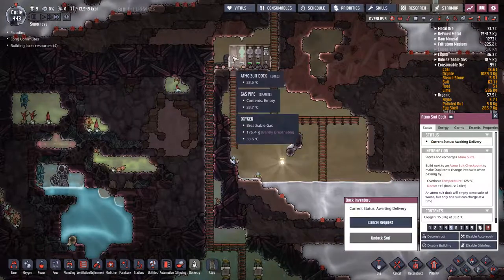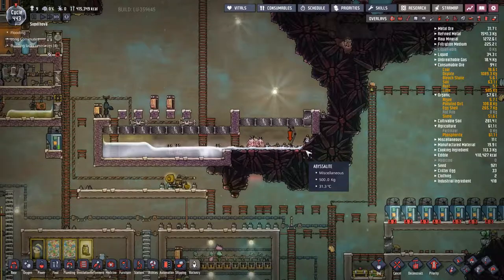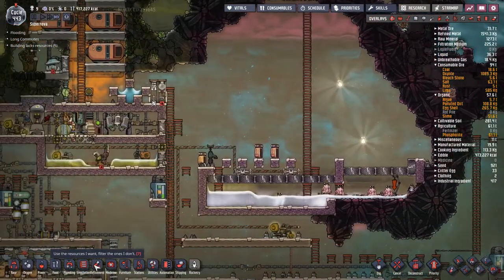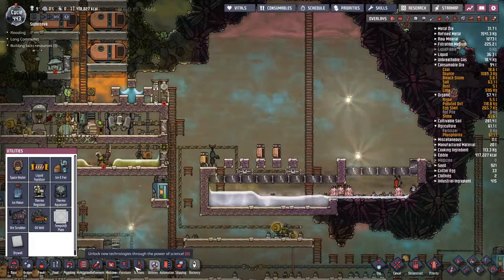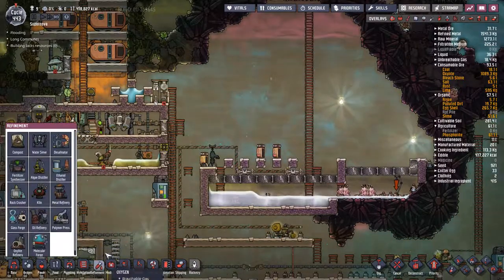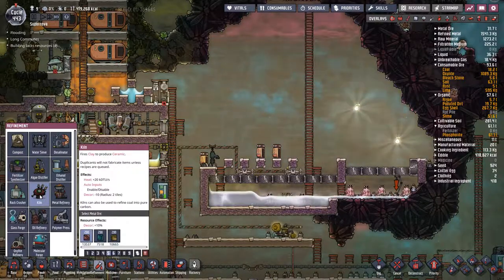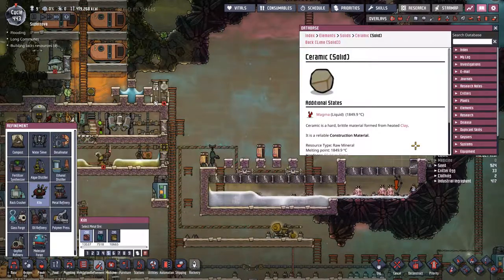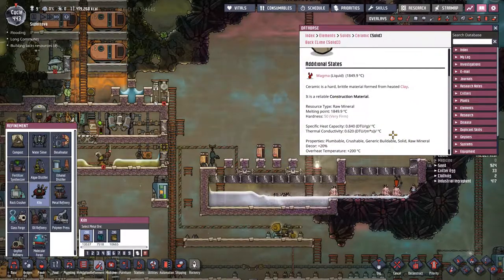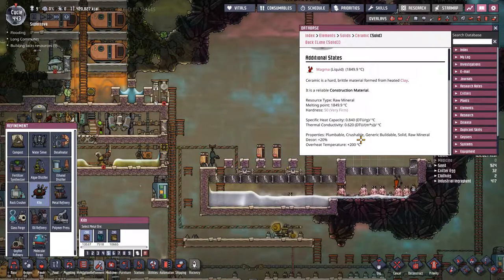It'll take them a while to get that anyway. I really want to get some metal production, but before that let's use these shells - I want to see what exactly I need because it said it needed lime for steel. What about the kiln? I guess that's just ceramic. Interesting - it creates heat and fires clay to create ceramic.